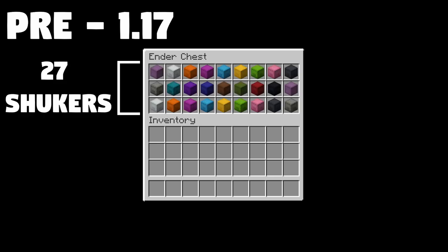Let's do some quick math. Before 1.17, you would normally have one ender chest full of your 27 shulkers, each of which would hold 27 stacks of more items. This comes out to 729 different items.